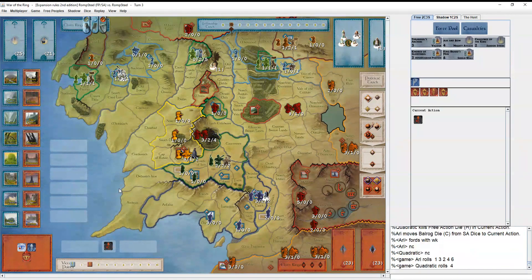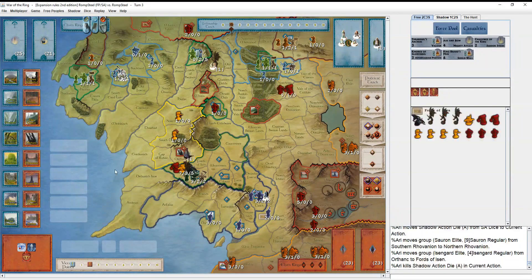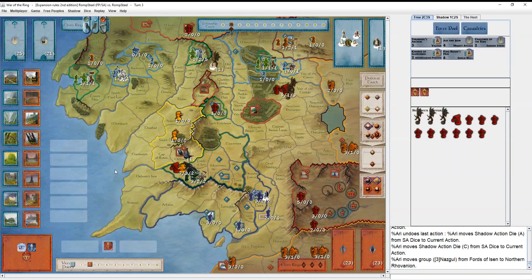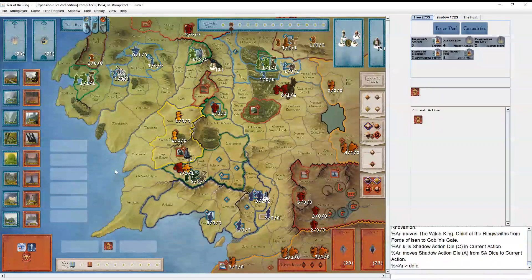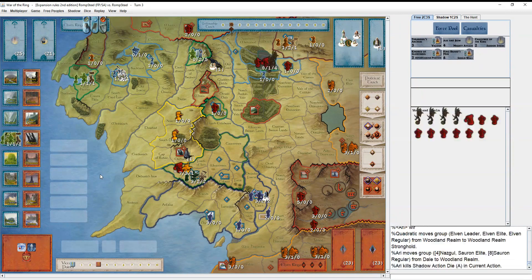He attacks Fords of Eisen with the Witch King and gets one hit. He'll walk that army into Helm's Deep and at least put one in Old Forest Road. He doesn't have scouts but has advantageous position and there's no leadership on this army, so there's a decent chance that regular could survive and retreat to Woodland Realm. Going for Dale - the North is at war from Fear of Fire Foes. Of course you'd want to take out Dale so they can't muster in more. He gets one hit and doesn't get a hit back.